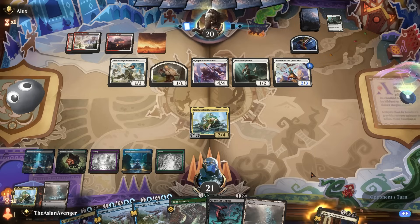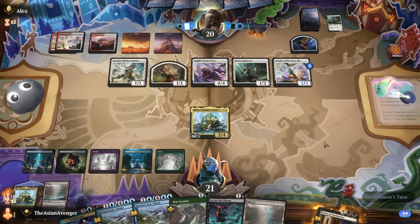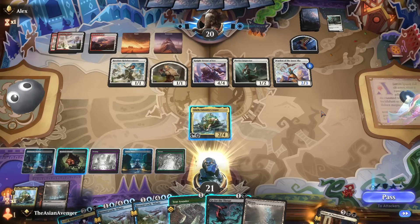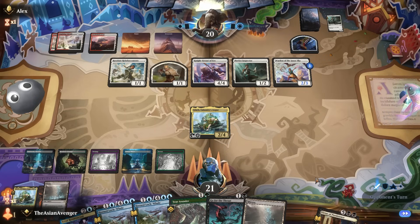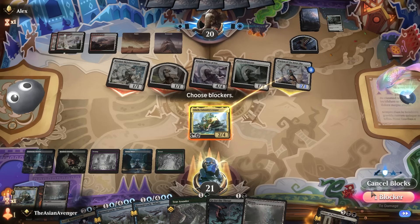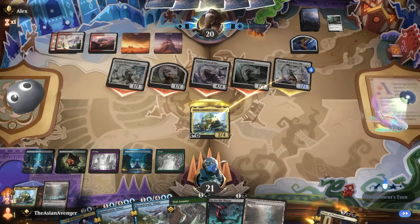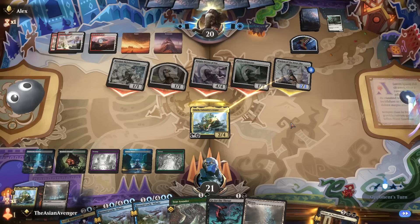I don't know how I feel about Horned Loch-Whale on Knight Errant, but I do like Horned Loch-Whale on Warden of the Inner Sky. If they don't do anything at end of turn, I'll surveil and throw away one of these lands — I really need to find Devious Cover-Up before my life gets too low. I'll block the Warden of the Inner Sky — deathtouch forces them to use removal.